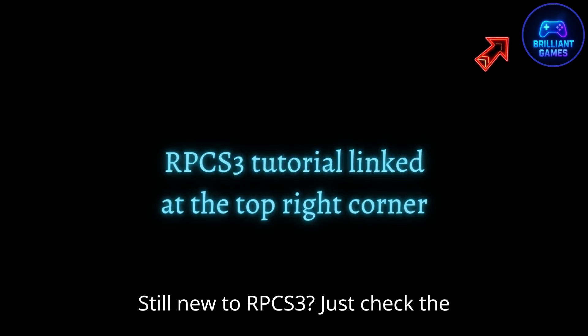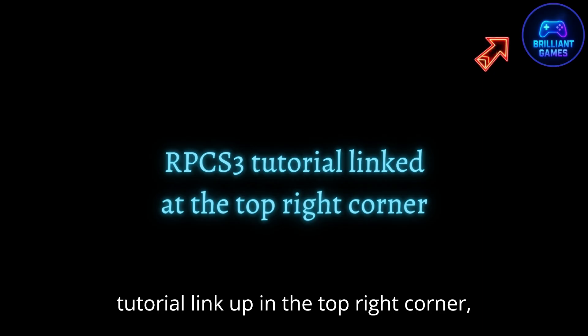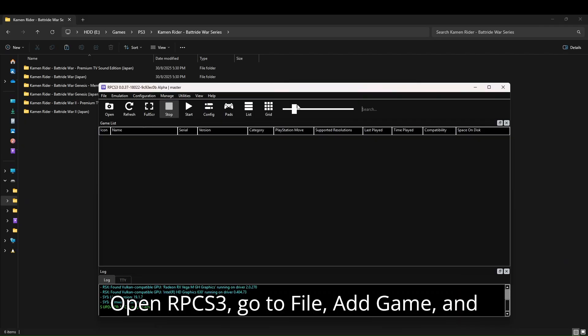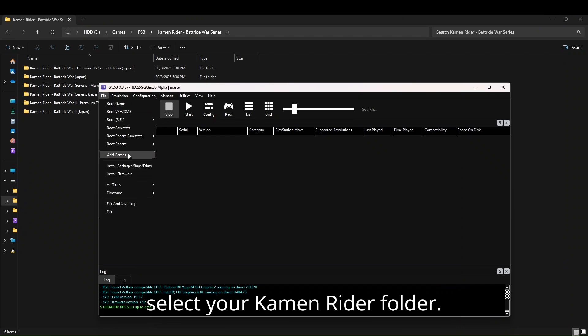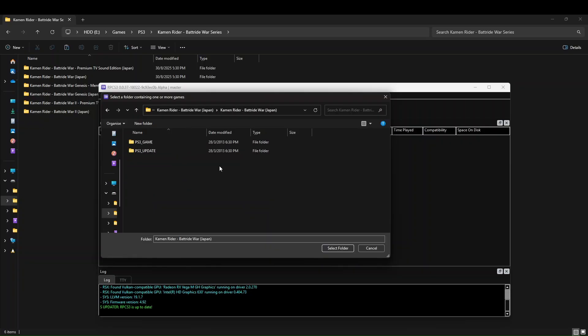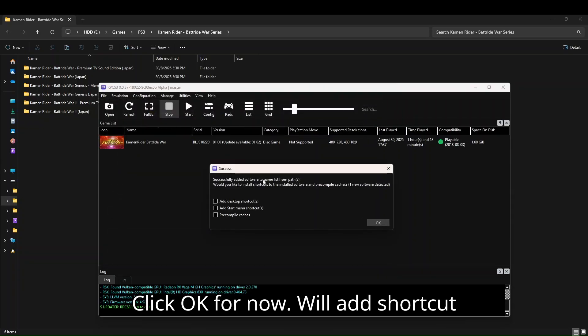Still new to RPCS3? Just check the tutorial link up in the top right corner — that'll get you sorted. Open RPCS3, go to File > Add Game, and select your Kamen Rider folder. Click OK for now.